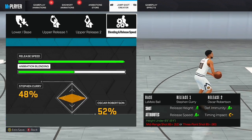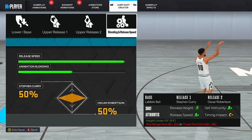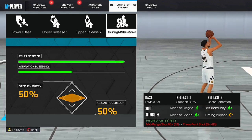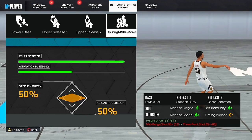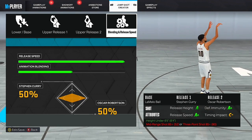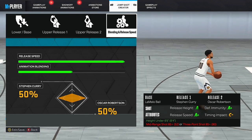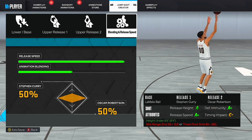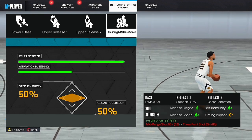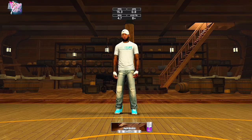I also have a guard jump shot: LaMelo Ball, Steph Curry, Oscar Robertson. That's my jump shot for my little 6'3 guard. This one is very fast but you need an 85 three-pointer to put it on — that's the threshold for silver limitless. The blending is 50/50, release speed 4-to-4. For shot timing I use early — early shot timing with a 4-to-4 speed jump shot makes it crazy fast. If you're playing comp games on the stage, you've got to get jump shots off fast.